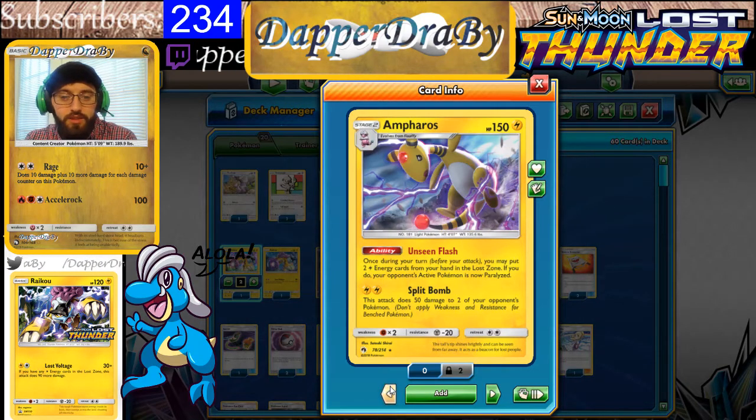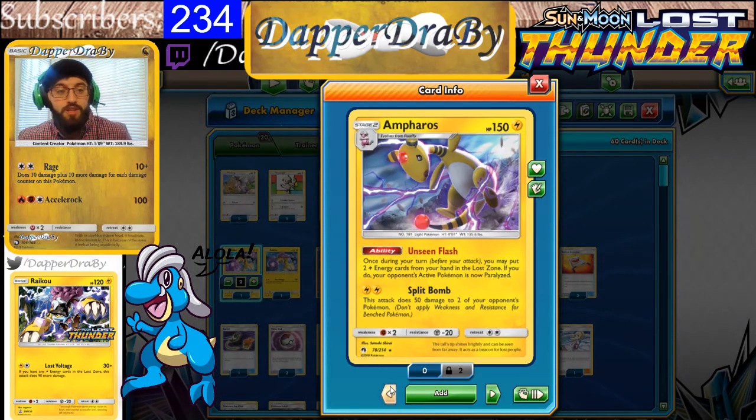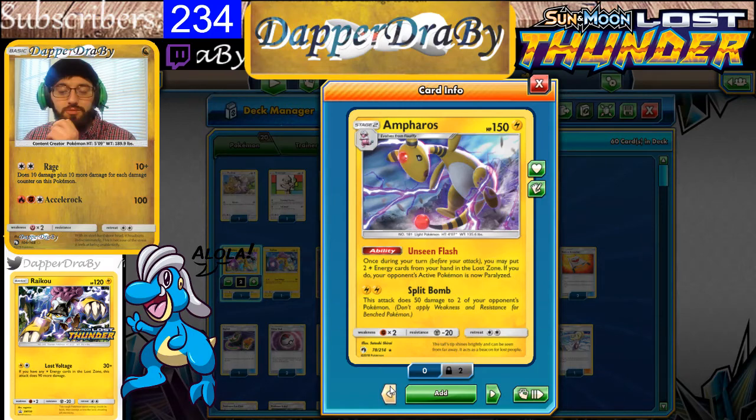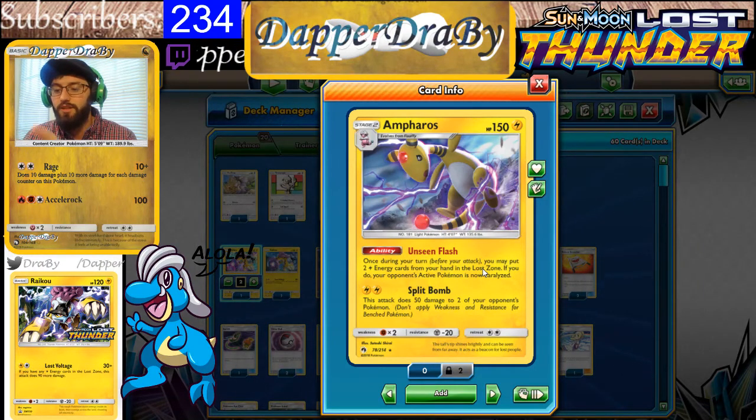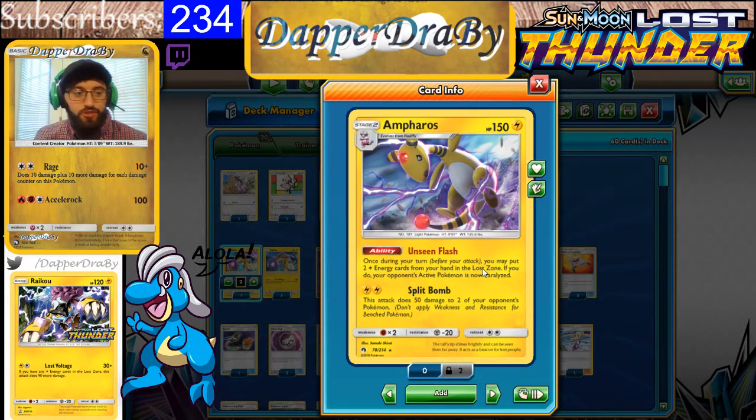Of course it pairs with the Unseen Flash of Ampharos. Once during a turn before you attack, you may discard two Lightning Energies from your hand into the Lost Zone. If you do, your opponent's active Pokémon is now paralyzed. That's a very fun effect, but the caveat is you have to discard two Lightning Energies, not just one. So it makes me wonder whether Raikou is going to be better with Ampharos or if Lost Blender would be better. And you need some Electro Powers to really power up that 120 damage to make Raikou go off the charts.